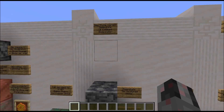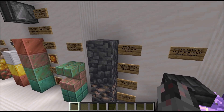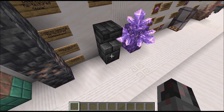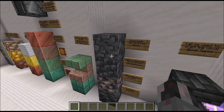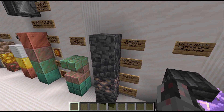Next up we have a new stone variant, which is deepslate, found at the bottom of the map and somewhat analogous to stone. You can mine it and it turns into cobbled deepslate. If you smelt cobbled deepslate, you get deepslate again — just like stone and cobblestone. At the moment they can't really be used in crafting recipes besides the usual stairs, slabs, polished deepslate and similar, but I wouldn't be surprised if at some point they become alternatives to stone and cobblestone.